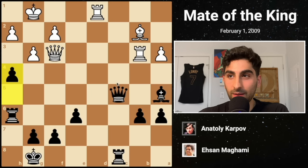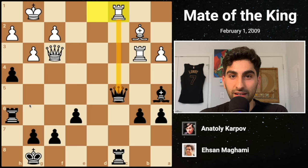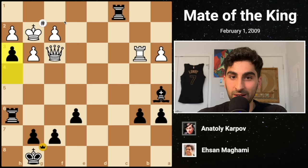White plays g3, giving his king some air. This prompts Black to break down the kingside with h4. Now that the back-rank checkmate tactics are supposedly off the table, White plays Rc1 hitting the queen — but this was a horrendous blunder. The move Karpov plays is Qxc1. White recaptures, and Black takes again with his rook. White thought his king had an escape square, but unfortunately missed the glamorous finish: h3 checkmate.